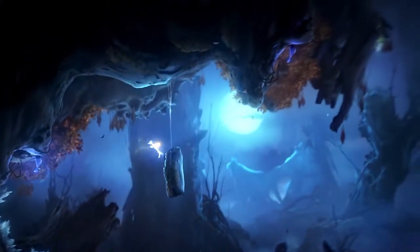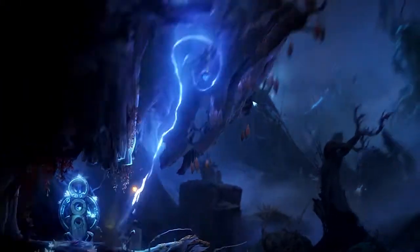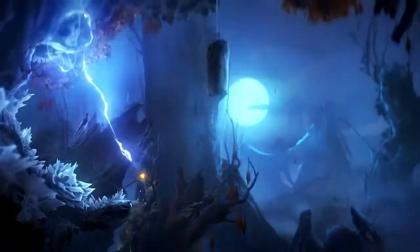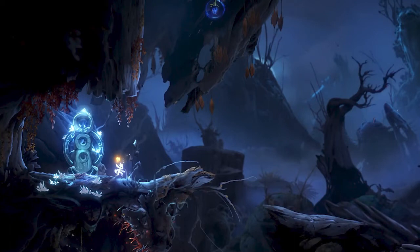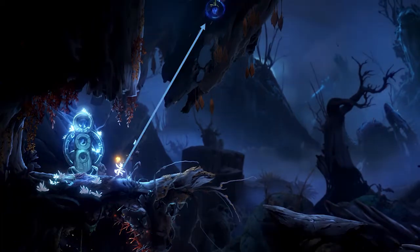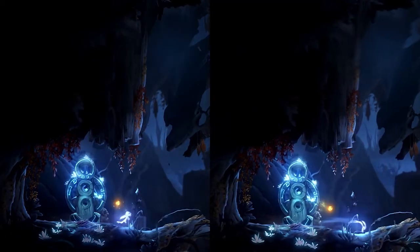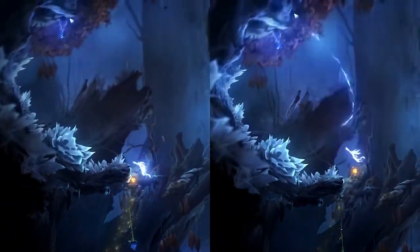However, we can do better than that in three ways. First, instead of grappling to that flower as soon as the race begins, you actually want to dash forward and then grapple. This seems counterintuitive — it means you're spending more time on the ground, and your goal is to get high in the air as fast as possible. But the grapple drags you upwards based on the angle between Ori and the flower when you initiate the grapple. So when you grapple from the race's starting point, you're moving at a diagonal angle and taking longer than necessary to reach the height from which you can grapple to that second flower. Dashing forward lets you grapple straight up, making the grapple much more effective and more than making up for the time spent dashing.